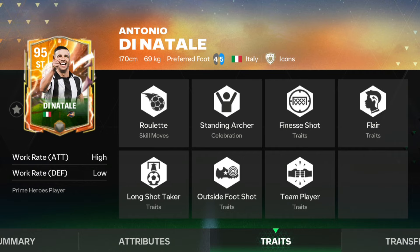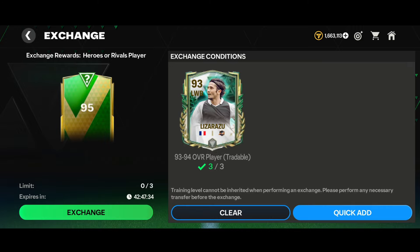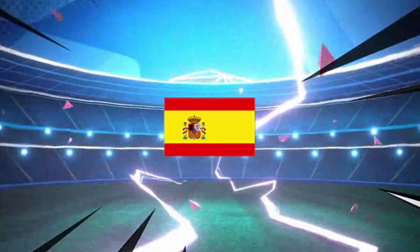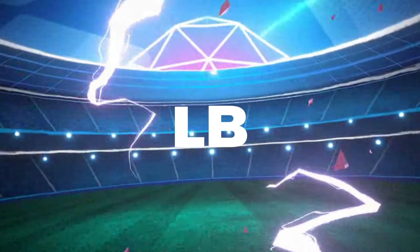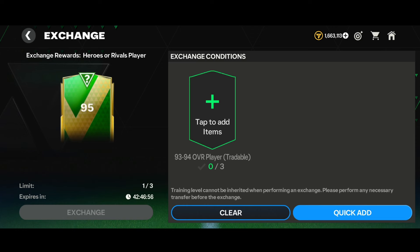Now I'm in my second account and doing this exchange one time. We quick-added the players, tapped on the exchange, and here comes the Heroes rivals player pack. Again a Heroes walkout - it's Spain left-back Heroes Capdevila. So the results across both accounts were: Dina Salar, Capdevila, Dina again, and Capdevila again. That is pretty trash.